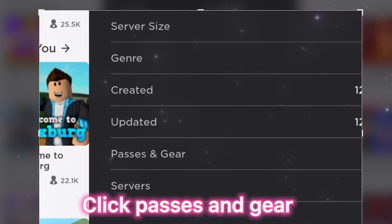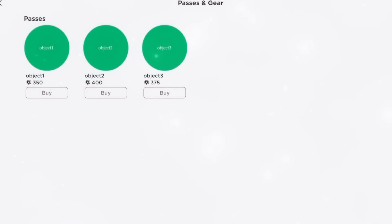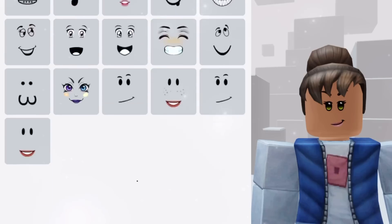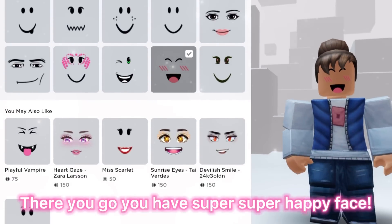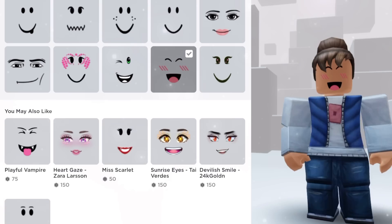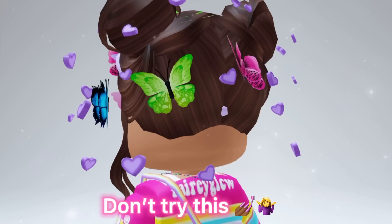Click Pauses and Gear, now buy object — it's totally free. Now check your inventory. There you go, you have Super Super Happy Face. It's fake — I mean, it's not fake, don't try this.